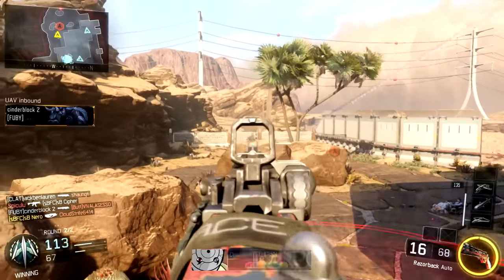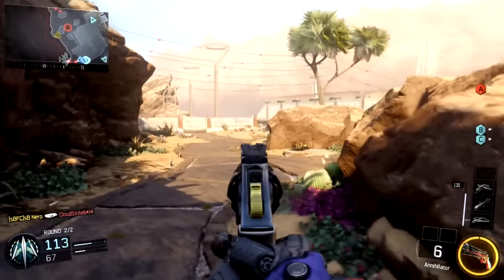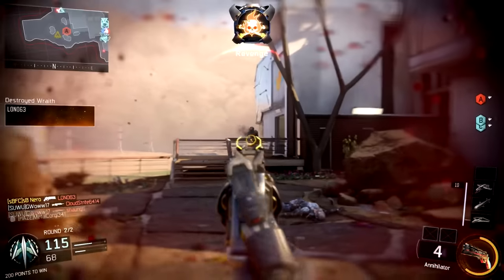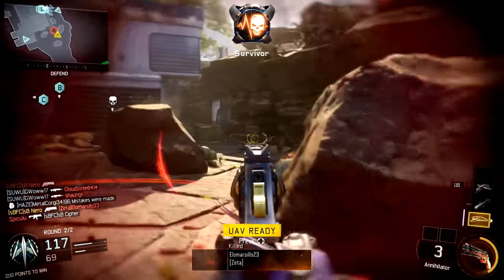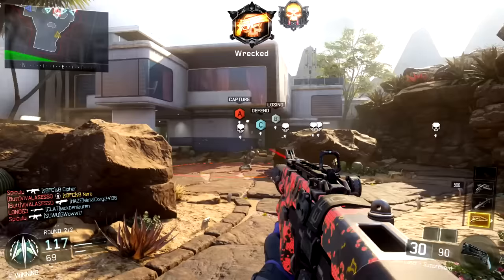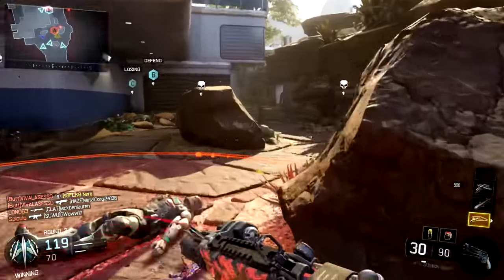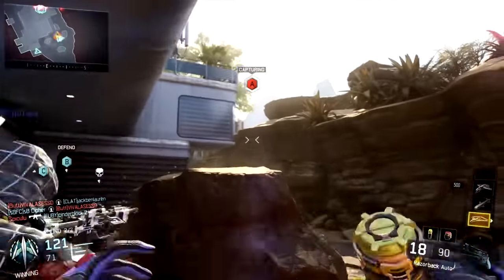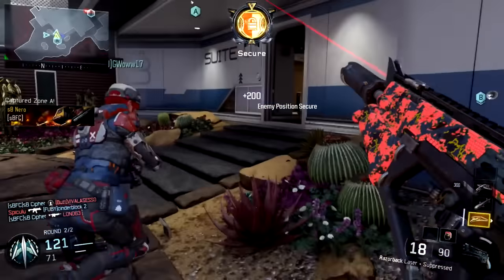A lot of people started using the CUDA after the recent nerf to the Vesper. The Vesper got heavily nerfed in terms of recoil, making it a lot more difficult to use, so players went out trying different SMGs - especially in competitive play - and the CUDA is one of those they turned to because it's so ridiculously good.